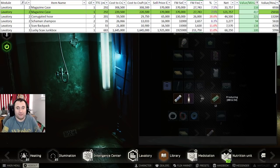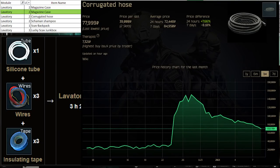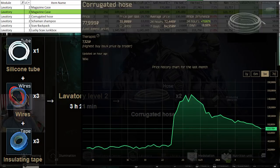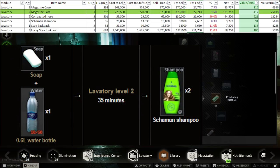At lavatory level two, your options start to open up. Your most profitable item to craft is still corrugated hoses — take advantage of this while you can, as prices have been constantly falling for the last two weeks. If you use expeditionary fuel tanks in your generator and pull them out when they burn up to turn into magboxes, you can make money with magazine cases — they're a good craft when you log out at the end of the day. Shampoo can make you money too, but unless you're getting soaps very cheap or non-found-in-raid ones, it's not your best option.